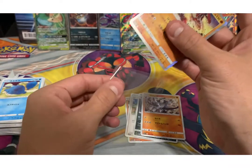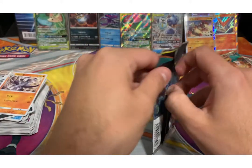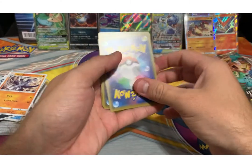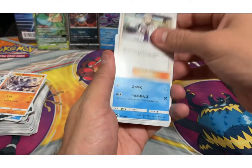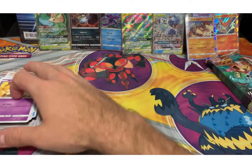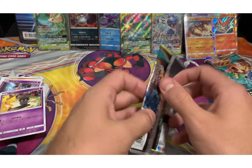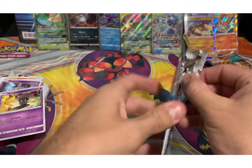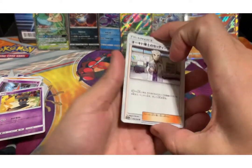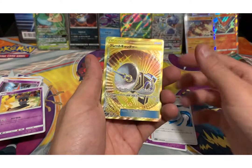All right y'all, we're due. Come on Charizard, where you at? We need the Charizard and the Braixen GX card. We got the Tropius, we got the skater, we got the Bisharp, we got the Pangoro, and we got another Groudon. Here we go, here we go — we got Professor Oak, Psyduck, Heracross, Rotom, and a Marshadow.